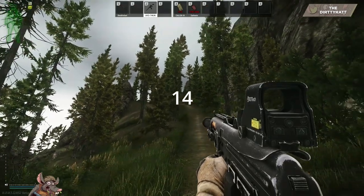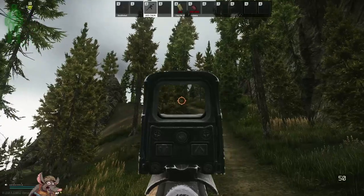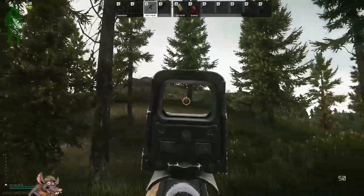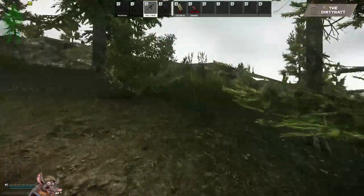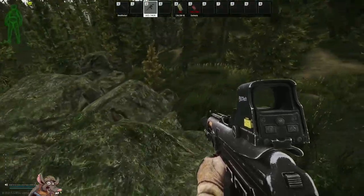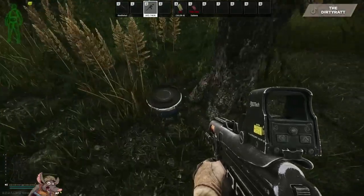Stash fourteen: come down the path from the area we started at for stash thirteen, down the actual path towards the mountain. Look for this rock formation and approach it. To give a different point of view — this is up on top of the rock formation. Your stash is on this side at the base of the tall tree.